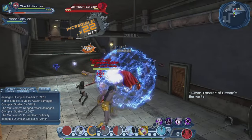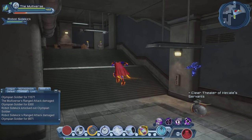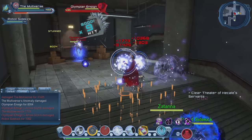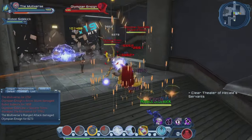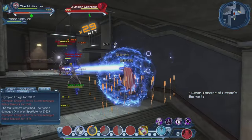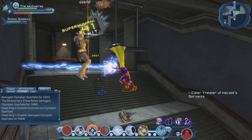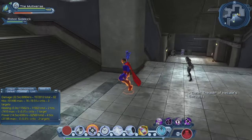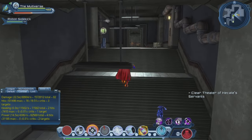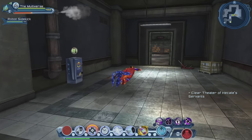Very often with Pulse Beam you can actually push enemies, and while you're pushing them you're pretty much interrupting whatever attack or ability they're trying to do. And there's Quantum Tunneling that allows you to teleport out of trouble. So there are a few ways to interrupt enemies: I can interrupt them using Anomaly, using Pulse Beam, and sometimes you can even lunge to interrupt them. There's sometimes an embarrassment of riches when it comes to interrupting enemies.